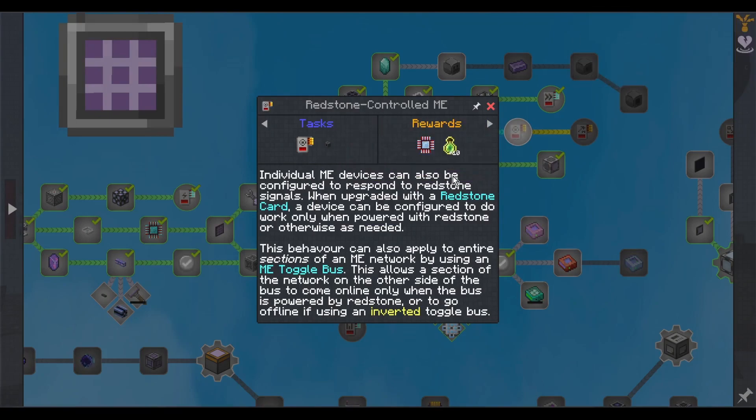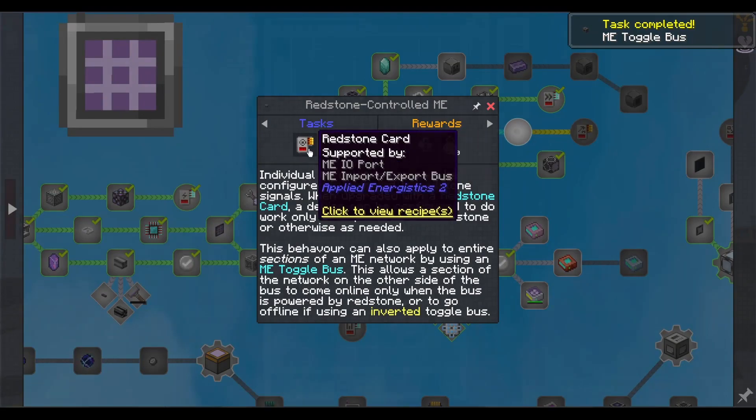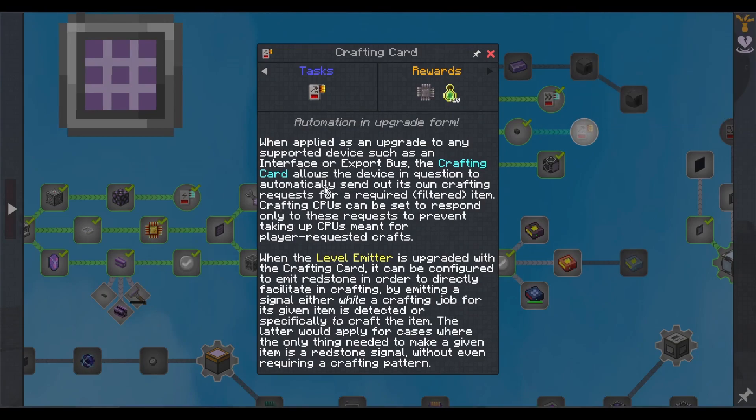Redstone card. Toggle bus. ME devices can be configured to respond to redstone signals when upgraded with a redstone card — a device can work only when powered with redstone or otherwise as needed. This behavior can also apply to entire sections of an ME network by using an ME toggle bus, allowing a sectional network on the other side of the bus to come online only when powered by redstone, or go offline using an inverted toggle bus. I don't think I've ever used any of this stuff though. Crafting card — when applied as an upgrade to a supporting device such as an interface or export bus, the crafting card allows the device to automatically send out its own crafting request for a required filtered item. Crafting CPUs can be set to respond only to these requests to prevent taking up CPUs meant for player-requested crafts. When the level emitter is upgraded with the crafting card, it can be configured to emit redstone to directly facilitate crafting by emitting a signal either while a crafting job is detected or specifically to craft the item.